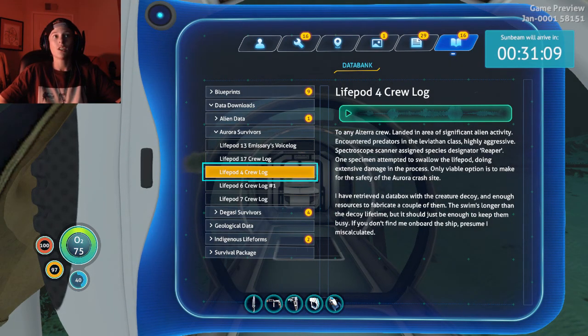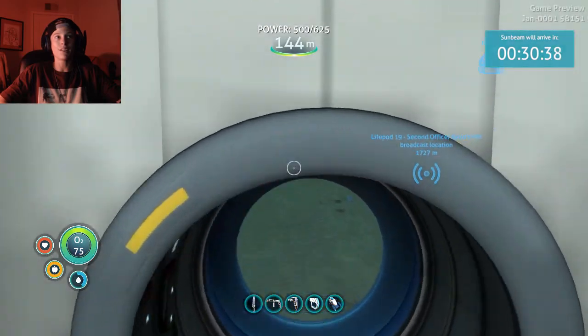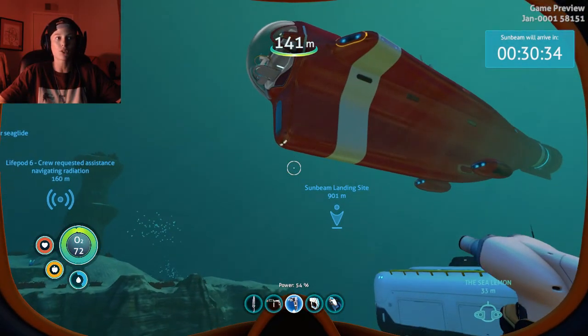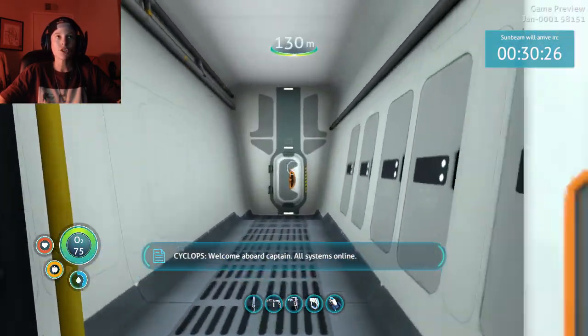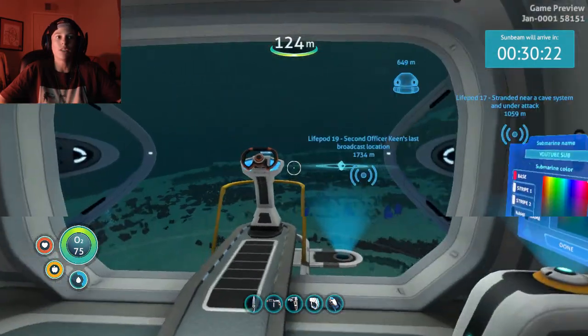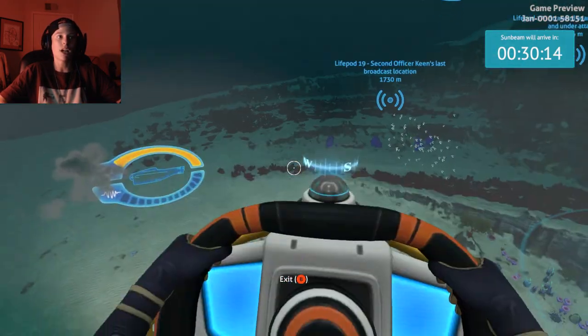Life pod 4: 'To any Altera crew - landed in an area of significant alien activity, encountered predators in the leviathan class, highly aggressive. Special scope scanner assigned species designator Reaper One. Specimen attempted to swallow the life pod doing extensive damage in the process. Only viable option is to make for the safety of the Aurora crash site.' Honestly, life pod 4 - they probably did not survive because they were attacked by a reaper. The fact that it tried to swallow their whole life pod - there are so many reasons how we landed here and no one else survived. Anyway, I'm gonna stop talking about this now because I have stuff I want to do.